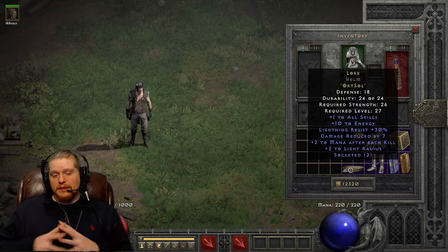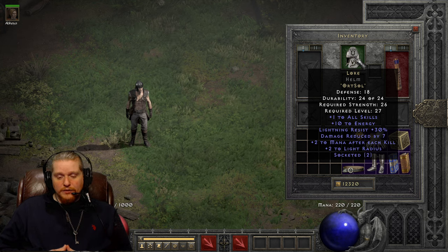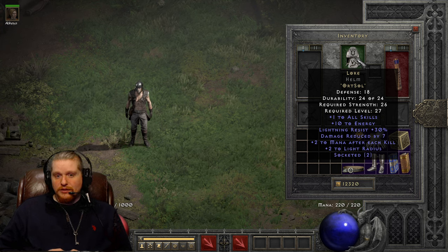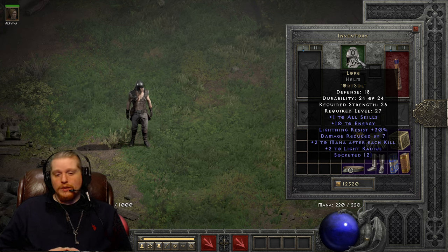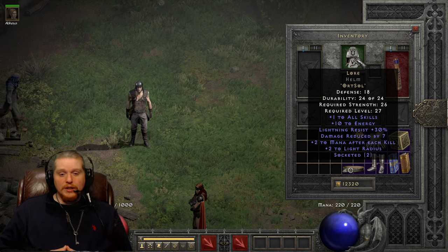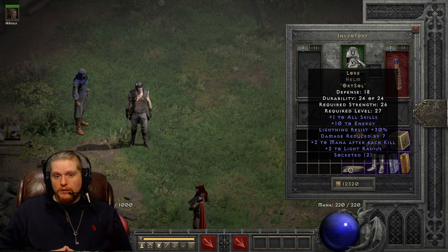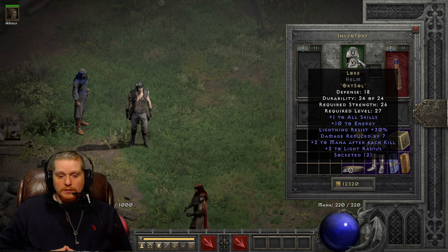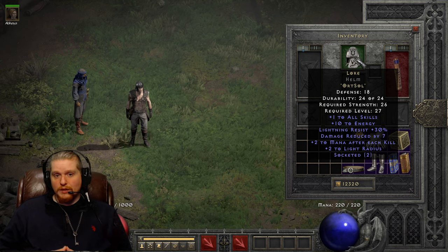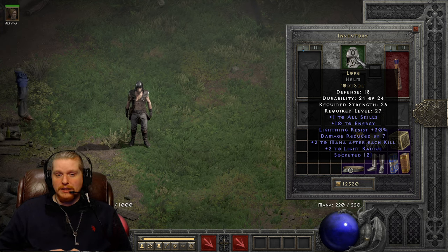Plus two mana after each kill is actually extremely effective for any character that can't steal mana. If you can steal mana, you should probably be stealing mana. But if you're a caster class who doesn't attack, then obviously you can't steal mana, so plus two mana after each kill is your bread and butter. Trust me when I say that if you have enough of it, when you make a kill it's going to fill up most of your mana bar, which is absolutely beautiful.